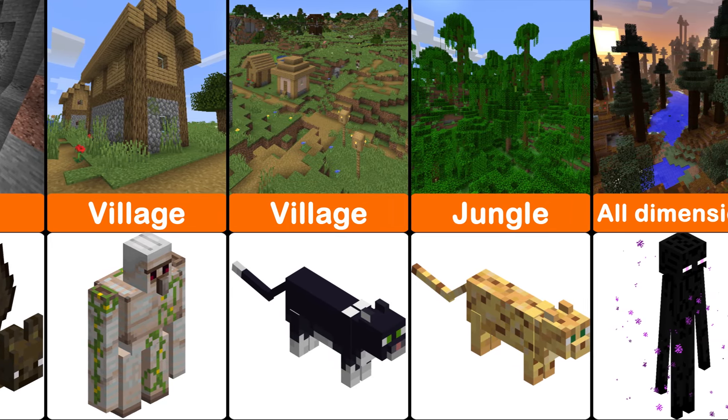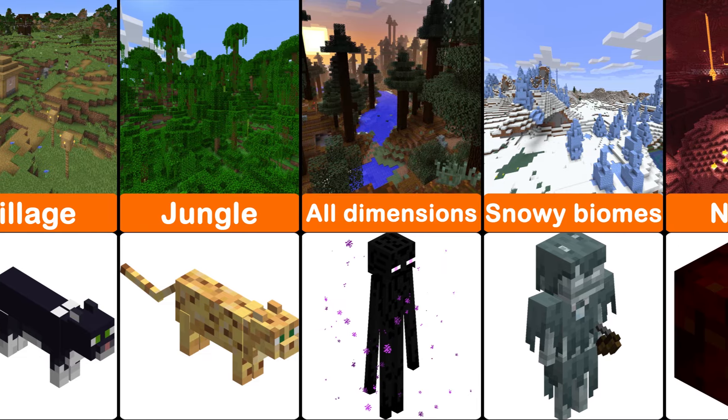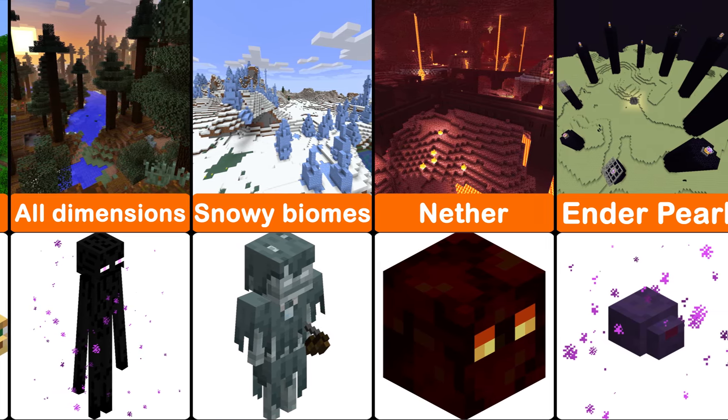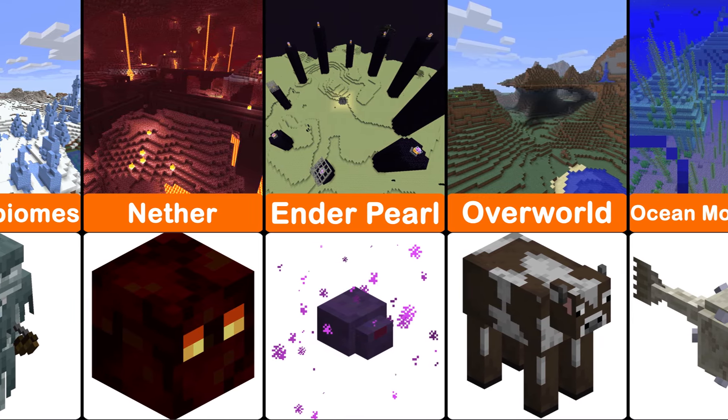Ocelots are rare passive mobs found in jungles. A magma cube behaves similarly to a slime but has higher jumps and more powerful hits.